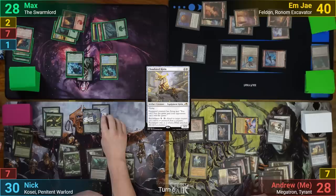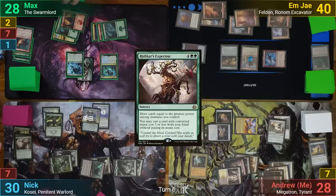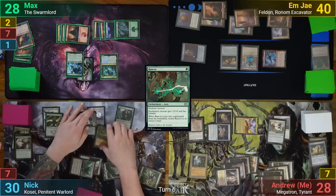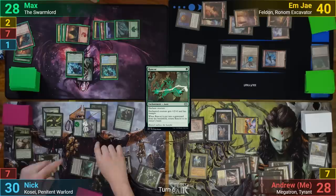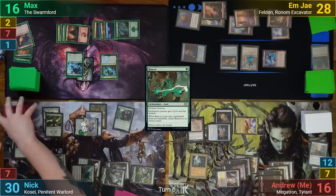Nick adds three more +1/+1 counters to Kosei and gives Serkara three +1/+1 counters from the evolution trigger. In his main phase he removes a charge counter from the Jitte to pump up his commander by +2/+2, then casts Rishkar's Expertise and draws ten cards. He plays a Hornbash Mentor for free, which puts a trample counter onto Kosei. Nick plays a Forest and casts Rancor onto Kosei, meeting Kosei's requirements of a counter, an equipment, and an aura. He then removes counters from the Jitte to take out my flying Mirror Retriever and the Kirin, before swinging at me with Kosei dealing 12 commander damage. Kosei's trigger deals 12 to Max and 12 to MJ, and Nick draws 12 cards before discarding down to seven.